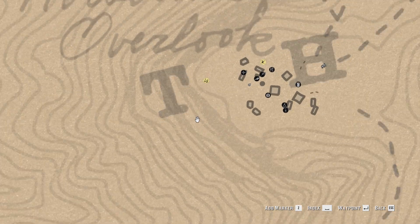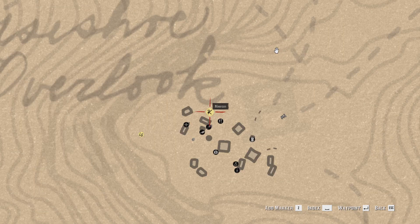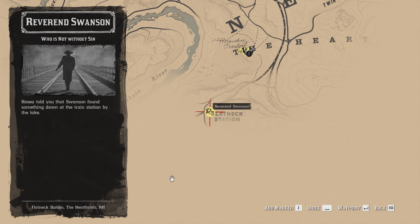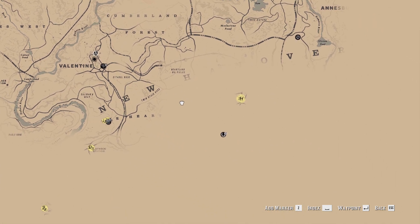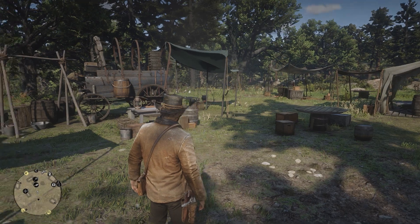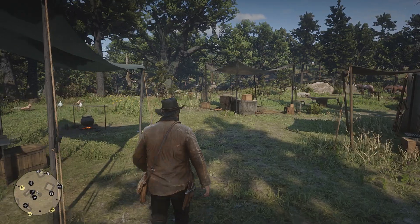Let's first see what all the missions are. So this one is Leopold Strauss — money lending and other sins. And this one says Kieran. I'm not sure what this one is. This one is 'Who Is Not Without Sin' — Jose told you that Swanson found something down at the train station by the lake. And Jose Matthews, the Spines of America — Jose needs help with a new business opportunity at Emerald Ranch. Okay, let's do this one first. I think this one is going to be a short one.